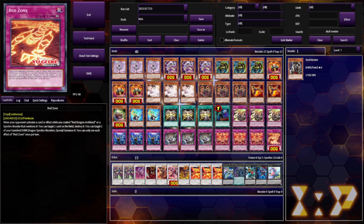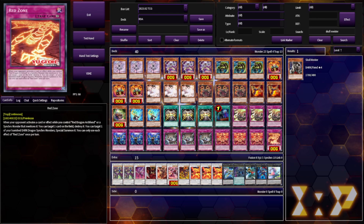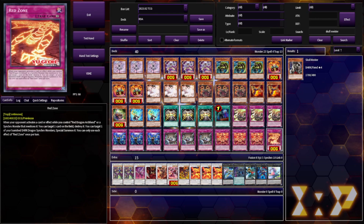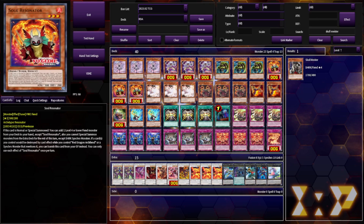Red Zone looks like it should be the centerpiece of a really cool mid-range deck that looks to control the field and win over the course of a couple turns, but because it needs you to control exactly the original RDA or a synchro that mentions it, you run into a lot of issues. The two Red Dragon Archfiend bosses worth ending on — Supernova and Abyss — don't actually mention the original Red Dragon Archfiend and aren't named Red Dragon Archfiend, so it's really awkward. Additionally, Vision Resonator searches spells or traps that mention Red Dragon Archfiend, but the three cards actually worth playing — Red Rain, Time to Stand Up, and Red Zone — only Red Zone mentions Red Dragon Archfiend. The other two only care about Dark Dragon synchro monsters. Soul Resonator has the same issue with Red Zone — it has a really good Bailinx effect, but you're never going to be passing your turn with Red Dragon Archfiend on the field.